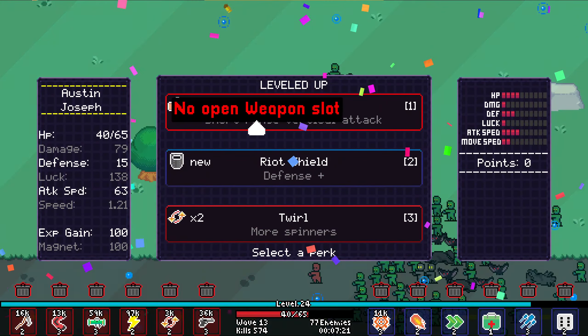This character hasn't got any move speed at all. Let's go for defense — let's take less damage. Because taking less damage is the key to survival. And we are up against the leaderboard, so we have to make sure we do well. And I reckon we are in for a good position.